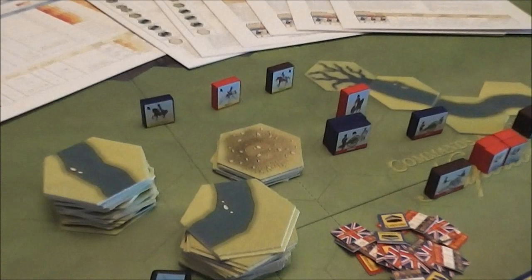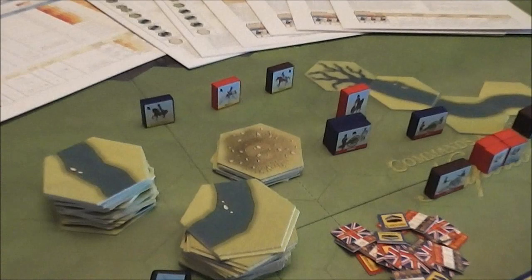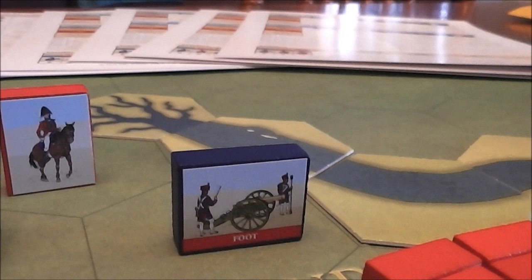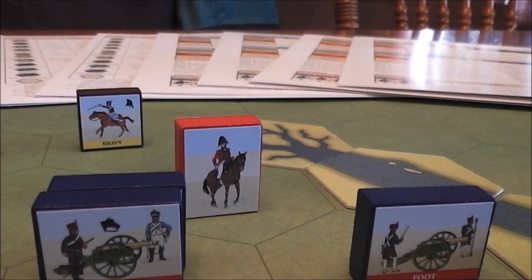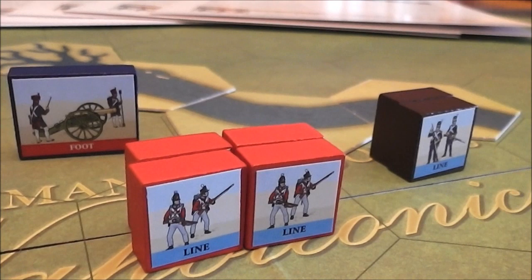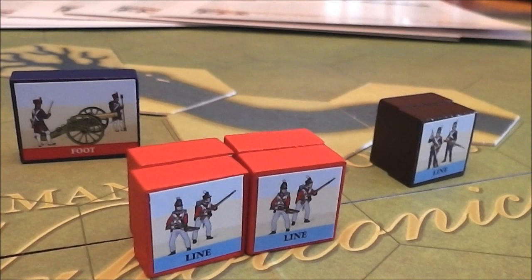Next we've got these tiles — just a ton of them, various different terrains, rivers and stuff. And here's a nice close-up of these wooden blocks. These are gorgeous. You've got the various units all grouped together — really, really nice. I actually like this more than plastic models. These just seem to do the trick for me; I would much rather play with these than little miniature models any day.